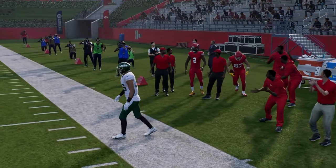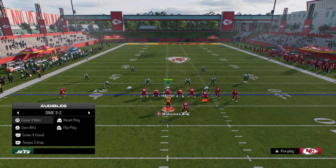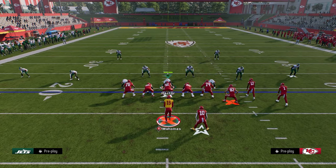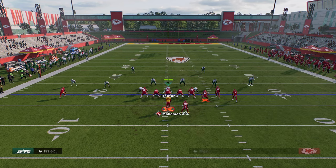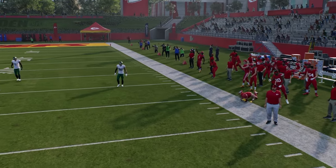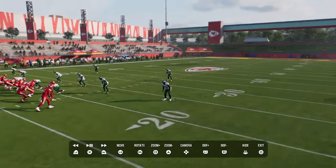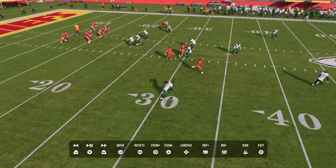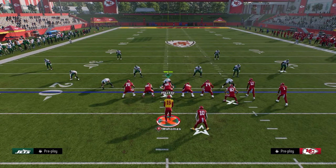If you look at this play, I'm in Tampa 2. Tampa 2 and Dollar has soft squats — soft squat zones. What a soft squat zone is designed to do is actually have a match principle built within it. So we'll see right here if this soft squat actually matches on the right side. You see how that soft squat is matching that outside player. In the previous rep, watch what this guy does — this is a soft squat. Because the tight end corner doesn't come into his area fast enough, he decides to match this guy up the vertical seam, which leaves this open.